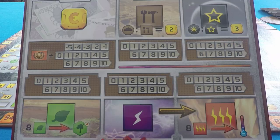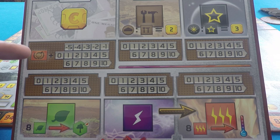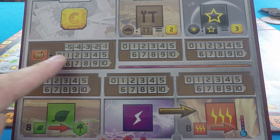This is the player board. On the player board, we track our resources and our income during the game. Here we've got Mega Euros, steel and titanium, and also plants, energy, and heat. Below on this brown surface, we've got our income. Money can go all the way up to 10 and all the way down to negative 5.